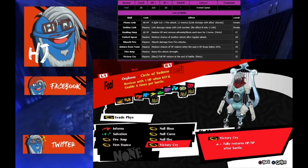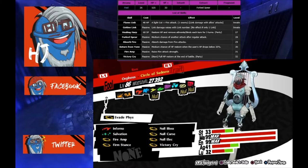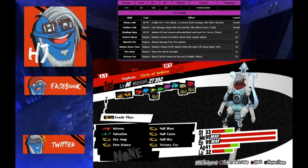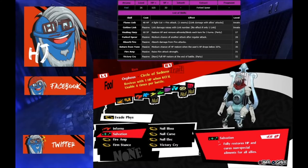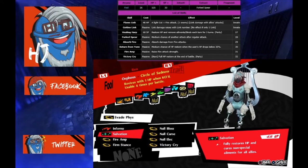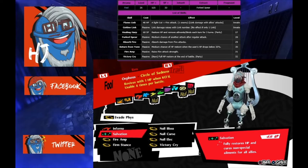We finish off with Victory Cry — no explanation needed. It is the iconic skill of Orpheus Telos, and it actually saves my ass with this build, because Inferno and Salvation eat through SP like crazy. If I was doing this back to back without Victory Cry, this build would be absolute trash. So it's actually a key part of the build.